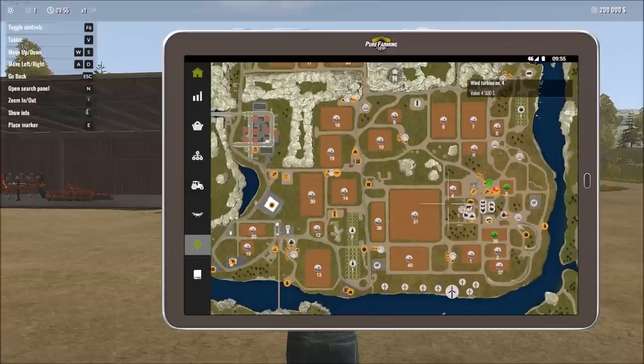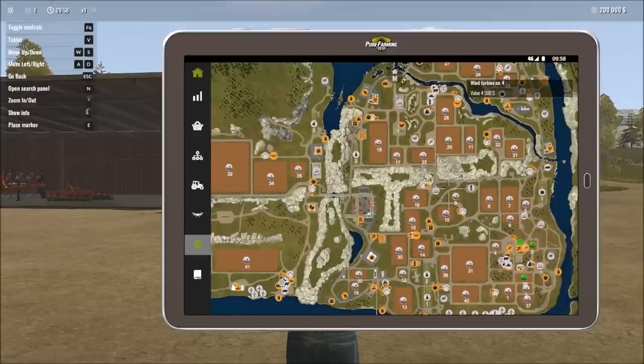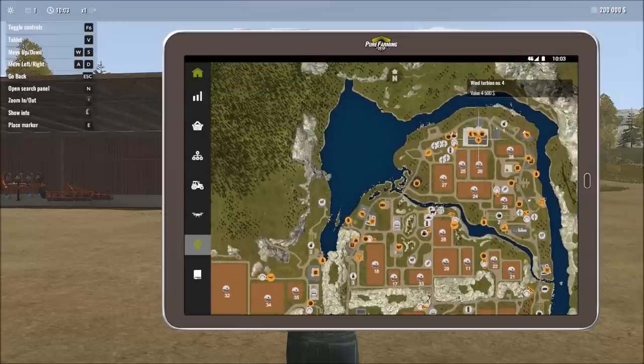Anything you need to know you can find on this map. At the northernmost section of the usable map is the logistics center — this is where you take equipment you want to send to other maps. You can also do that from the tablet for a slightly higher cost, as the game tries to encourage you to explore the map physically.